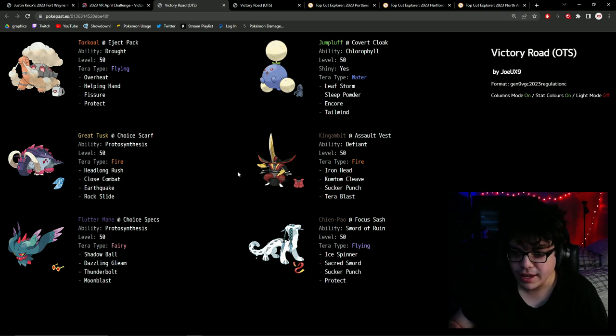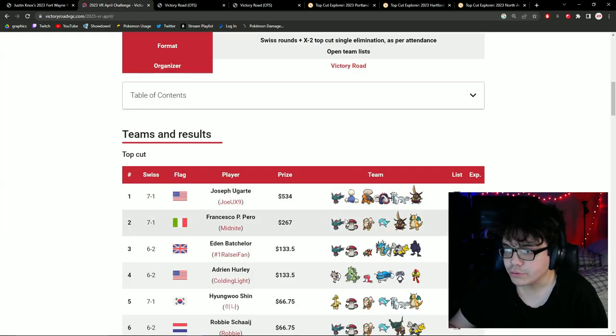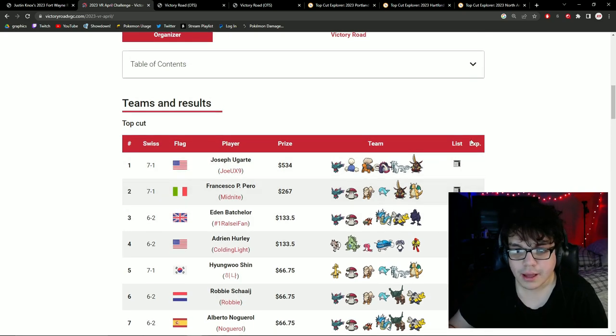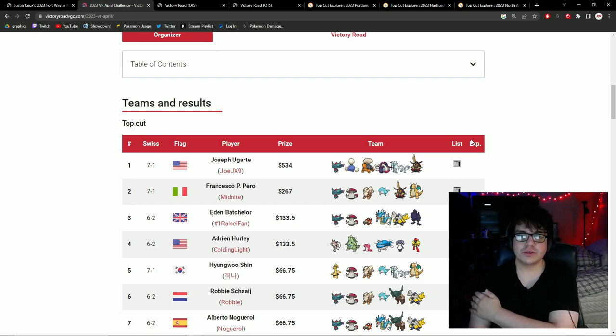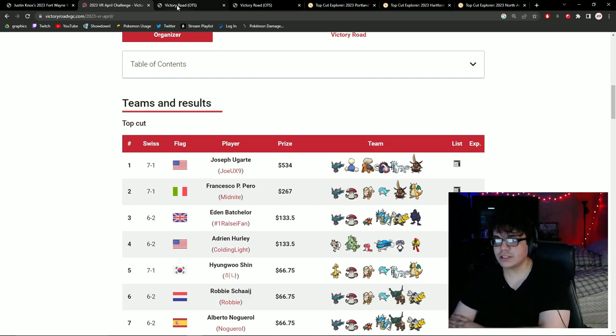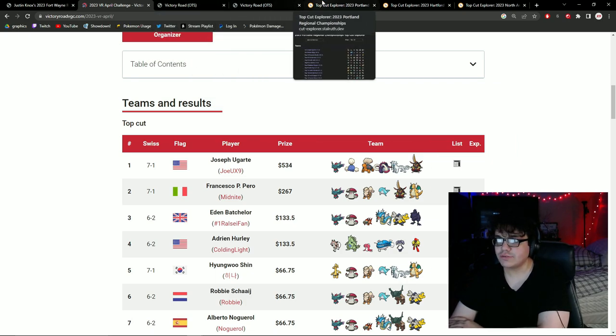This is the first version I ended up bringing — and boom, I ended up winning the Victory Road Tournament. Before that, I also played the Global Challenge 2, which awarded some circuit points and gave me practice with the team. After the Global Challenge 2, I felt really good about the team, and then winning Victory Road with it just confirmed it was really strong. It gave me a lot of confidence going into Portland, and I didn't really make any changes because the version felt really strong.